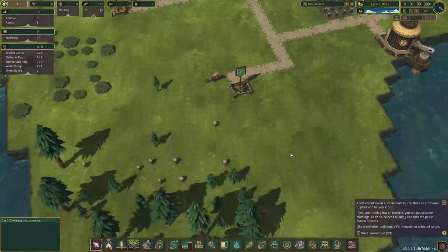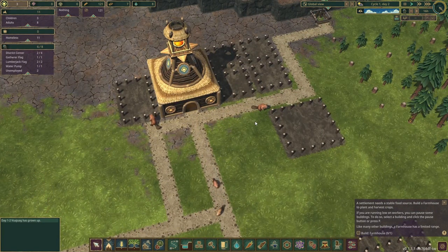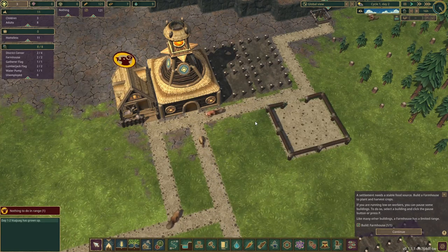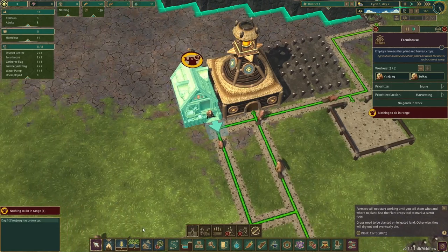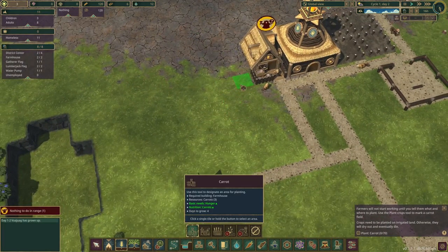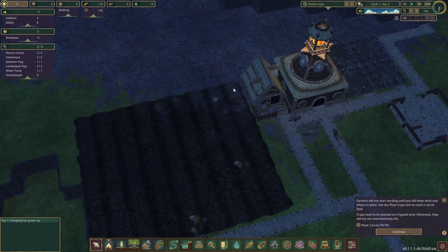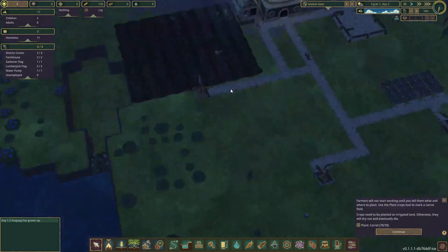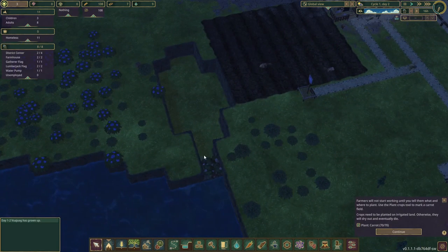It helps that I've seen a fair amount of gameplay to get an idea on what I need to start focusing on. Now we get to go ahead and plant — we need to plant 70 carrots. The thing is this part is on dry land, so I am going to lose these crops. That might not have been the best spot, but I think I'll be fine — we did start off with a lot of berries.